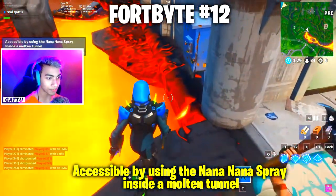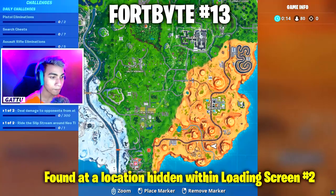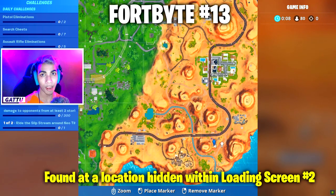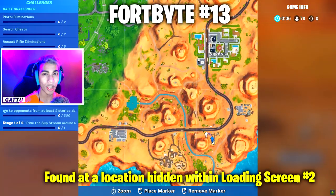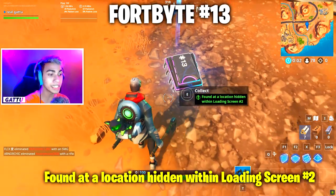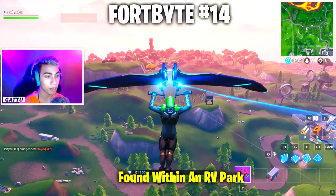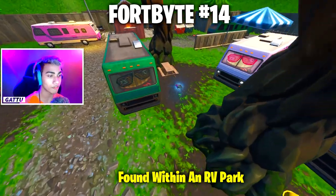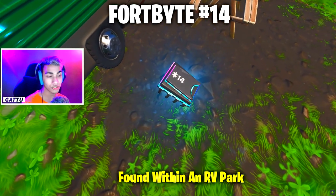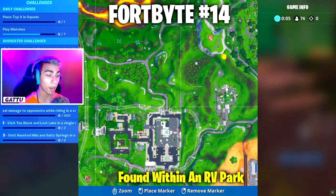Fortbyte number 13 is located next to the dinosaurs at Paradise Palms in this shed — destroy the shed and collect it. Fortbyte number 14 is found within an RV park located next to Mega Mall — drop near the green RV and collect this Fortbyte. Fortbyte number 15 is awarded for completing 6 challenges from week 9.